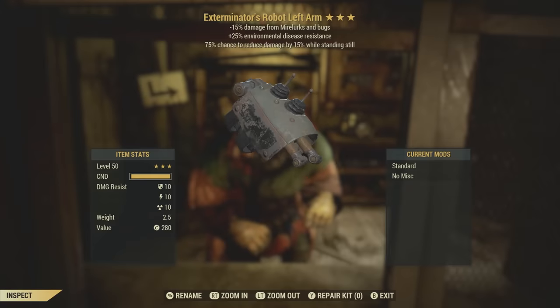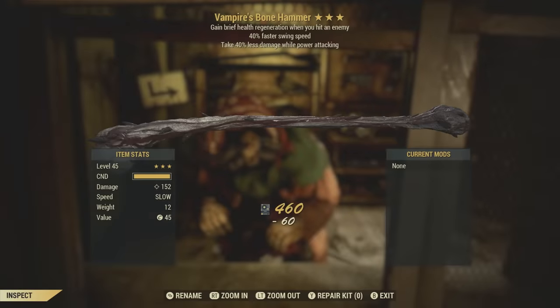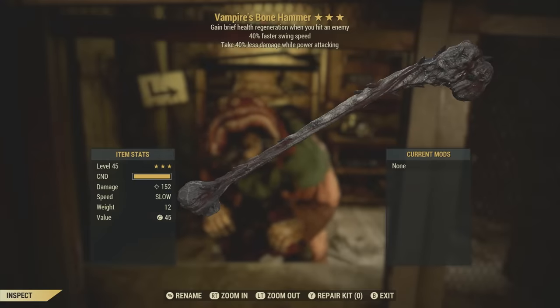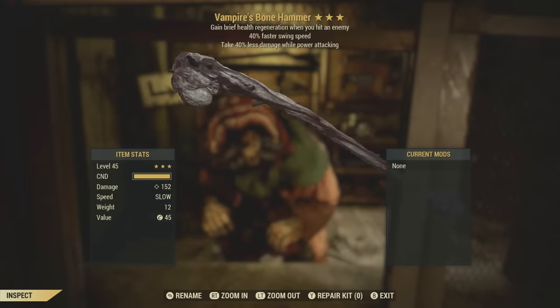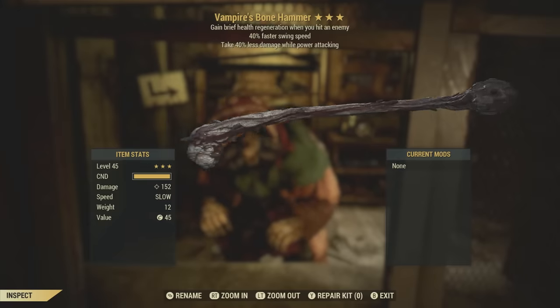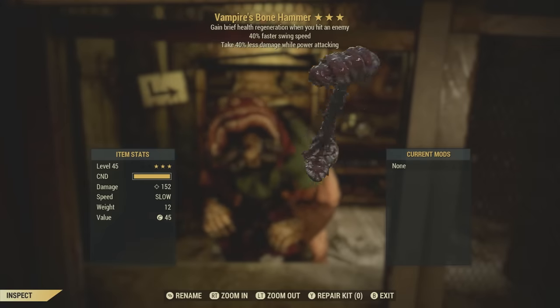An exterminator's robot left arm. A vampire's bone hammer — take 40% less damage while power attacking, 40% faster swing speed, and gain brief health regeneration when you hit an enemy. This isn't a horrible roll, except for the part where I don't ever play with a bone hammer. But I might try this out and play with it a little bit.